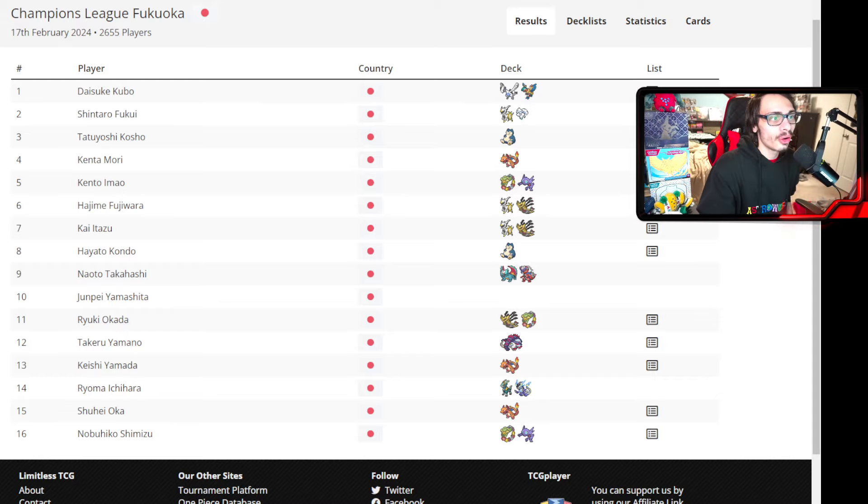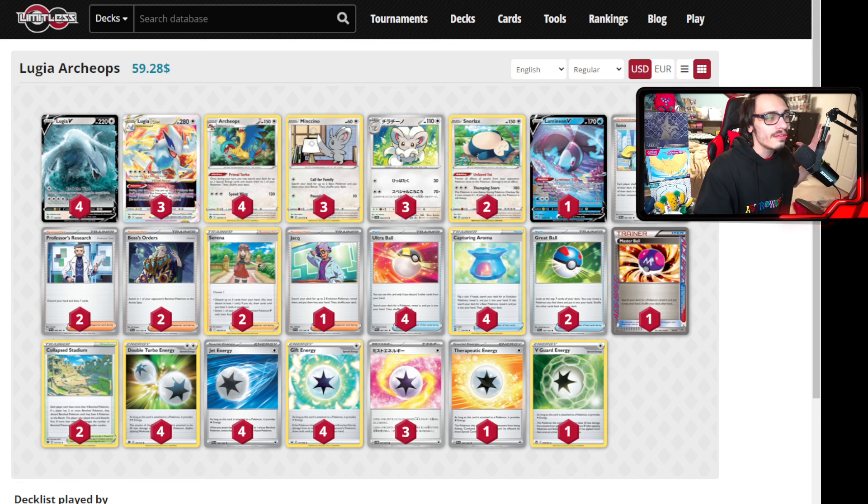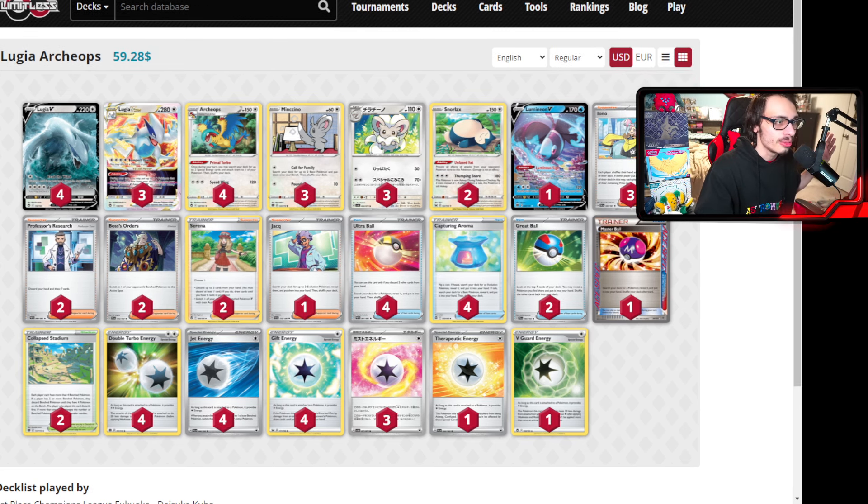So Lugia VSTar won the tournament. Lugia VSTar won a post-rotation tournament, and the biggest post-rotation tournament so far was won by Lugia. It's crazy because right now in our current standard format, Lugia is not very popular or playable — it's not a great deck. That's mainly because of stuff like Charizard EX and Miraidon being really good. Lugia's got a lot of enemies right now, but Lugia did take down the first major rotation tournament in Japan. It's been two formats since it dominated and it's still winning.